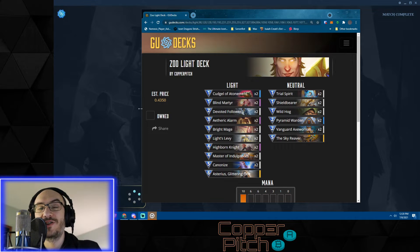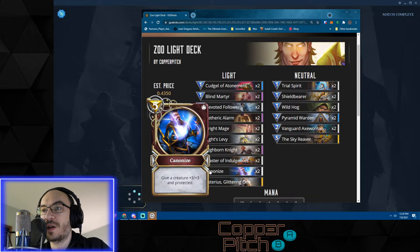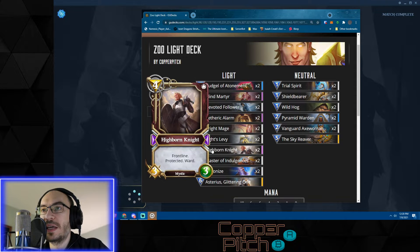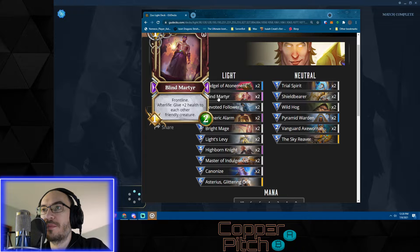We've got some changes in Gods Unchained today that allow for an interesting new deck combination. Light is of course very powerful - we talk about Canonize, Highborn Knight, and Master of Indulgences all the time as the three genesis cards you need to make a beautiful light deck. Core cards you want are Asterius and your Blind Martyr.